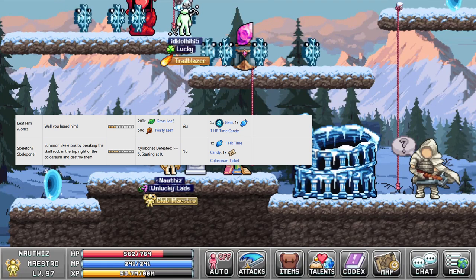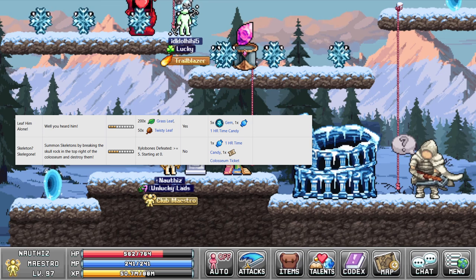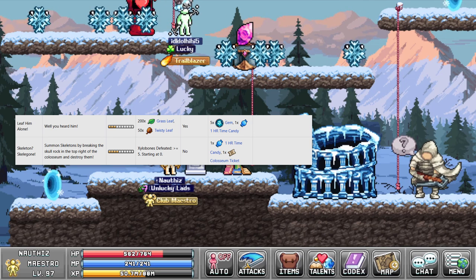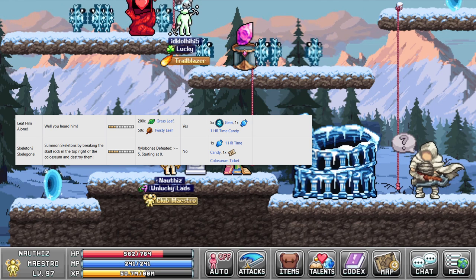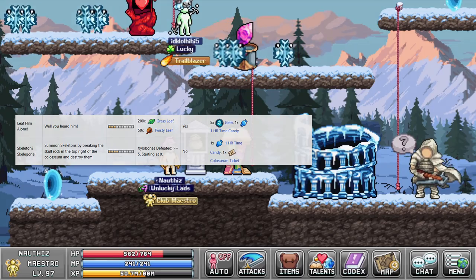Last but not least is the lonely hunter. He has 2 quests which both give 1 1-hour candy. For these candies you need to hand in 200 grassy leaves and 50 twisty leaves. For the other quest you have to kill 5 xylubones, which can be found within the World 3 Colosseum.